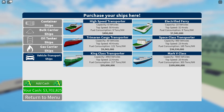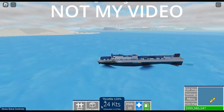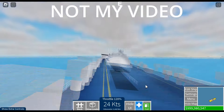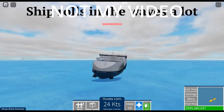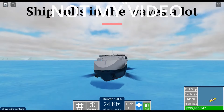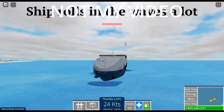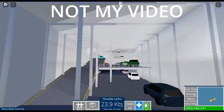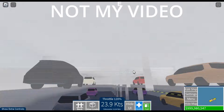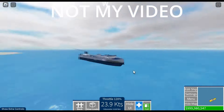At number 5, we have the car transport carriers. I haven't really played them that much, but some of them are pretty fast. The reason why they're so low on my list is because you have to load the cars up one by one, which is kind of annoying. With other classes, you just go into the port and dock. I haven't really played it much either, so that's probably why it's so low on my list.